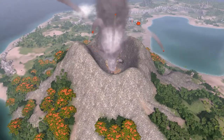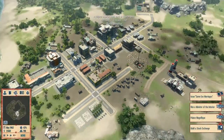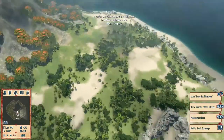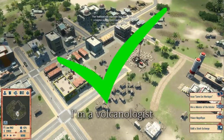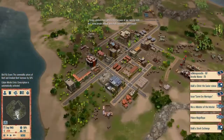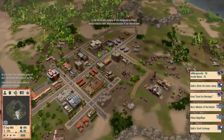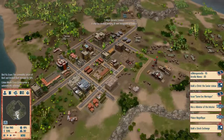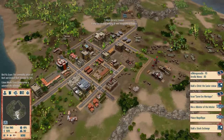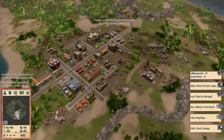I knew it was gonna erupt - I think I said that in the previous episode. We don't have a fire station yet but I won't worry about that too much until the volcano is done erupting. Hopefully we can get some money in. The lava isn't close but it could hit some buildings - a fire station is necessary nevertheless.